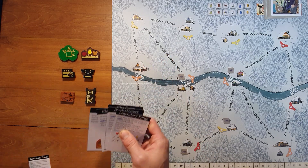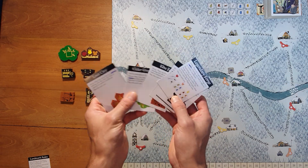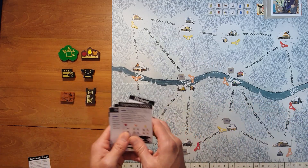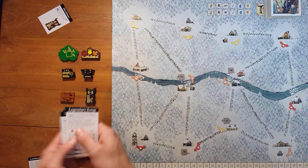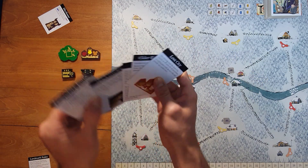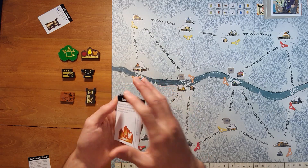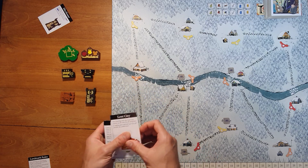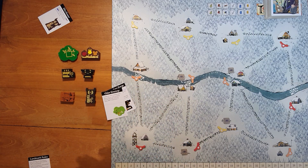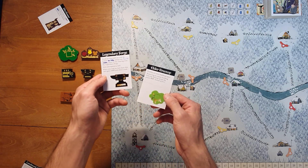First, you would take all of the landmark cards and decide if there's one you don't want to play with. Maybe on the winter map, let's say we don't want to play with the tower, so we just remove that one. Since the rules and setup are on one side or the other it's hard to shuffle them, but you can close your eyes and deal out two. So we've got the elder treetop and the legendary forge.